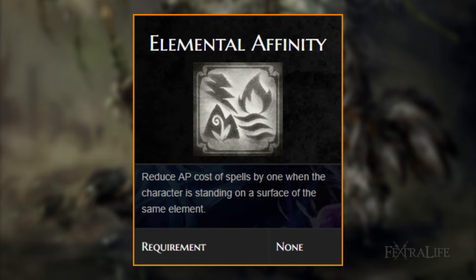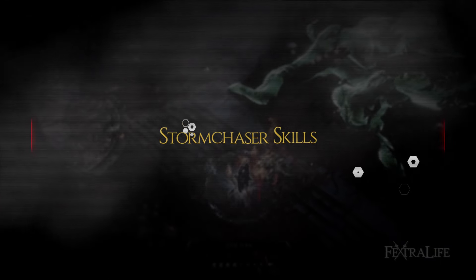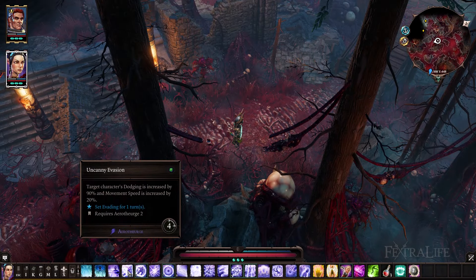Elemental Affinity: this talent would be listed higher if it wasn't so hard to maintain. Electrified water or clouds are not hard to create, but you have to constantly move with this build to hit the desired targets, and they don't generally like to walk in these things. Now that you've decided which talents and abilities you want, you'll need to identify just which skills work best with this kind of setup.